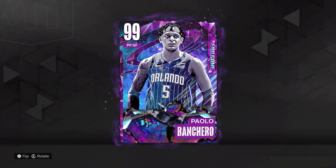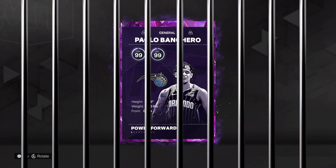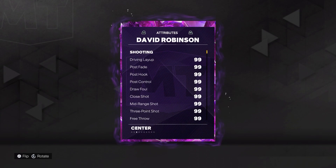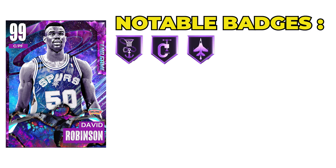Next up we have Paolo Banchero, 6'10", 250. He's going to be a lockdown at our number four spot. And then, of course, to round out the lineup, we have the Admiral, David Robinson, standing at a towering 7'1", 235 pounds. His stats are all 99. Some notable badges are gonna be Anchor, Clamps, and Interceptor.